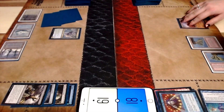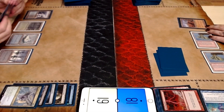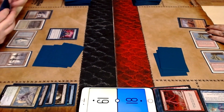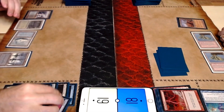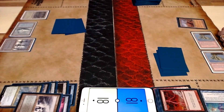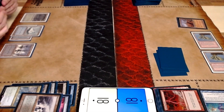It looks like you get a Wasteland. You do Lightning Bolt the Quell, obviously, because you want to get it out of the way so you can swing through Delvers and things like that. And then it looks like another Brainstorm — there's probably going to be a lot of Brainstorming in these games. I lay a fetch and throw away some unnecessary cards and keep the best ones.